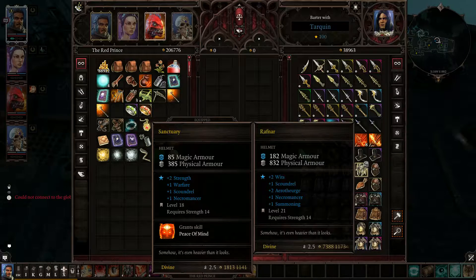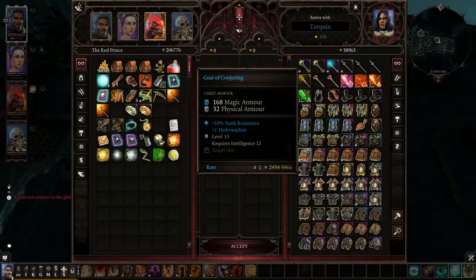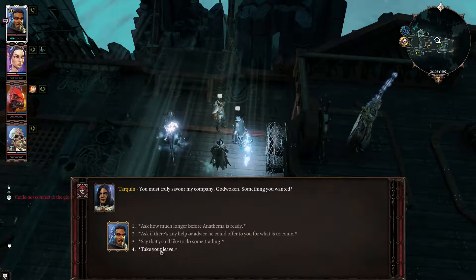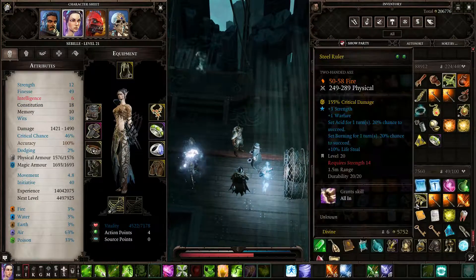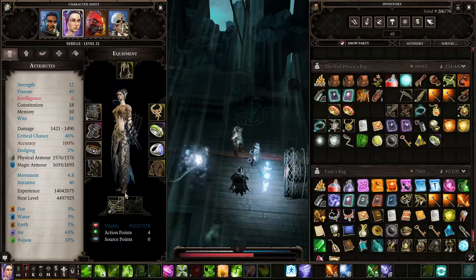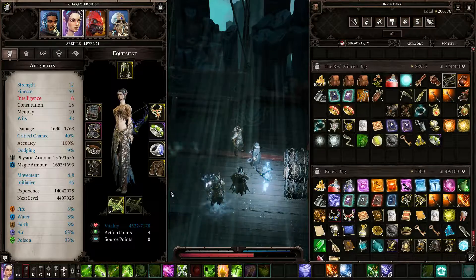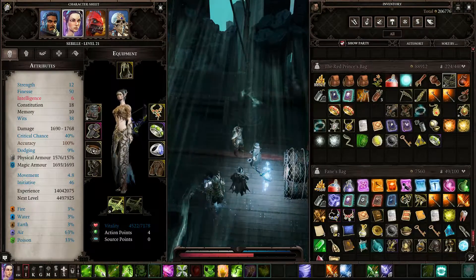Other than the Raphnar helmet, I don't see anything I really want. We could go check the town, which I think we will do. Let's put this bow on — our damage is currently 1421 to 1490, and it goes up to 1690 to 1770. Pretty damn good. Also it's glowy.